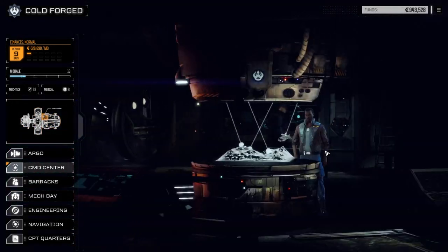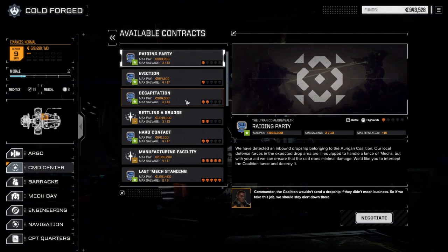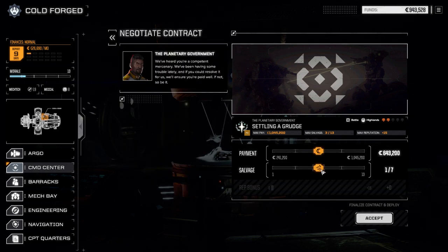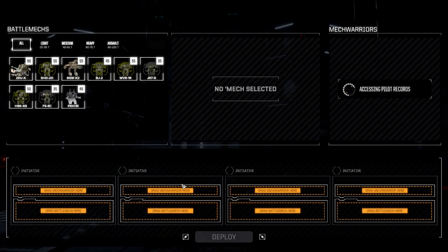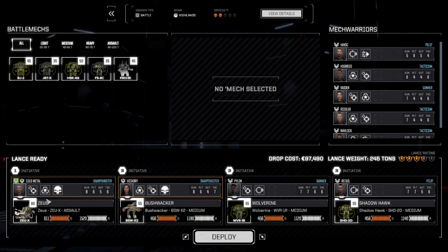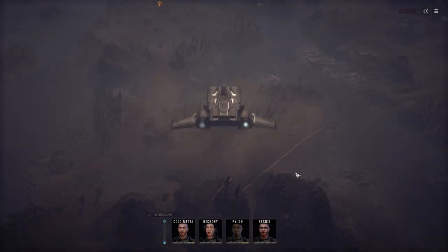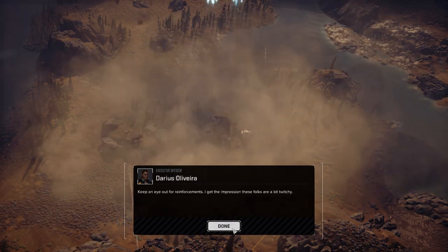We're going to contracts and jumping right in. We're doing 'Settling a Grudge' today — it's a two-skull contract, so we might have to bail depending on what happens. Basically, we're supposed to find a Fire Mandrill lance and light it up. We're going full salvage since we're going against the clans. Let's accept and deploy our standard lance.